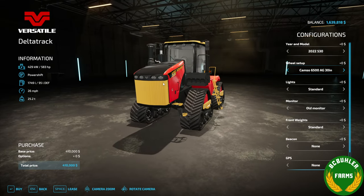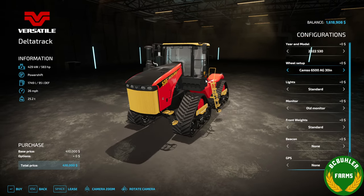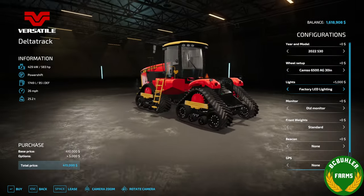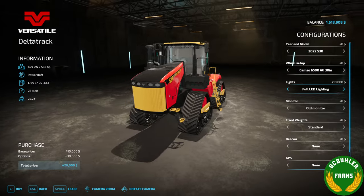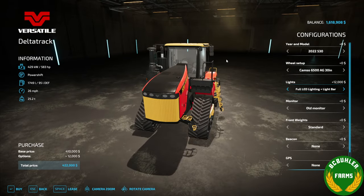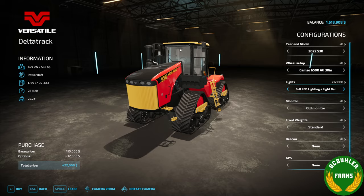For lights, we get the standard halogen lights. Then we can go to the LED package, which adds a few more and switches some of these to LEDs. Then there's a full LED where everything's LED — you get more on the fenders back there. And then the last package adds a light bar up top, with everything the same in the back as the previous package.